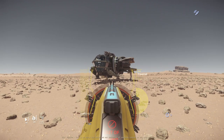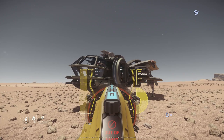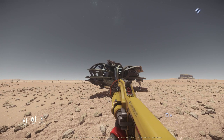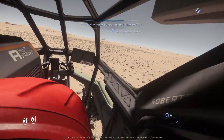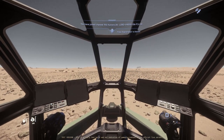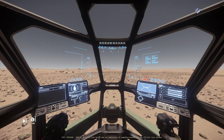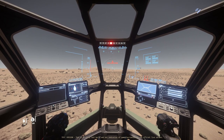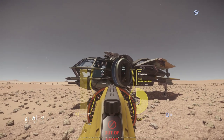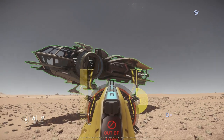If the target — in this case an Aurora LN — has active shields, then the MaxLift tool is unable to catch the ship. Let's see what will happen if I shut down the shields on my ship. Okay, shields are down. Now let's see if we can use this tool to actually move my ship around. Here we go — I have successfully locked my ship and I can move it around.